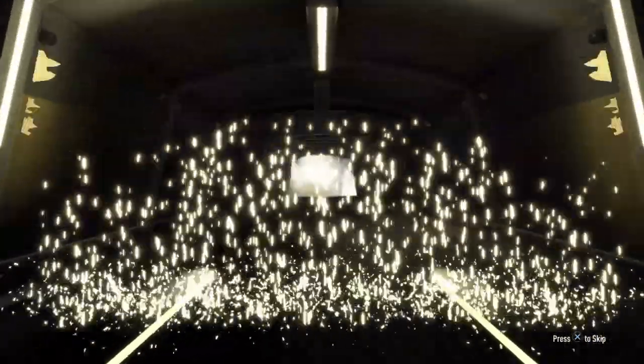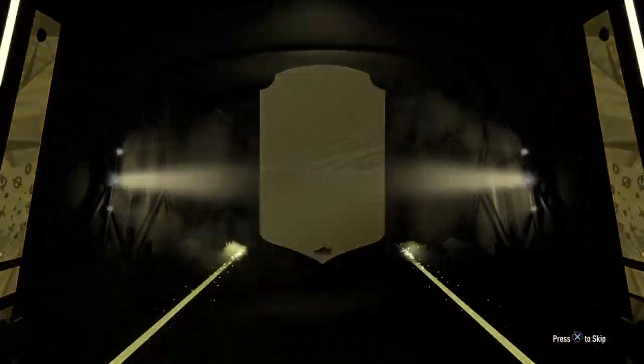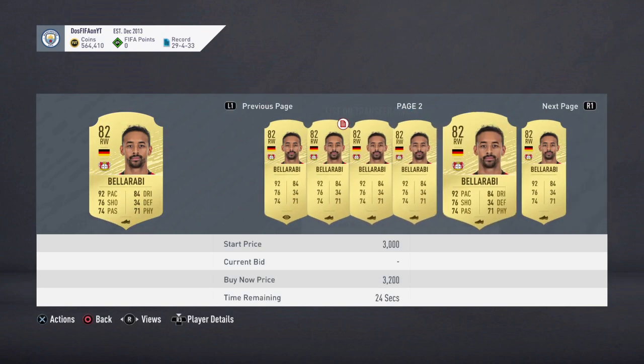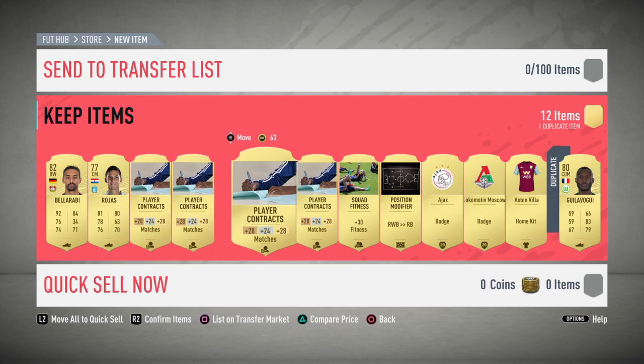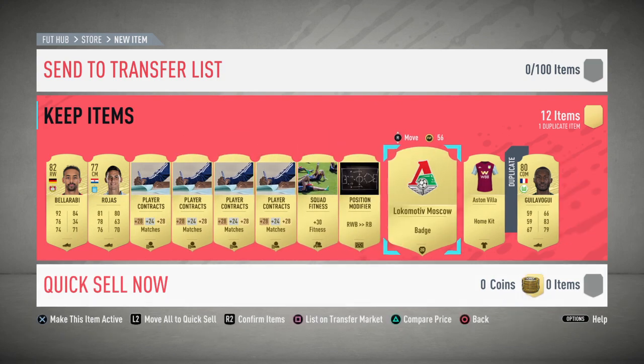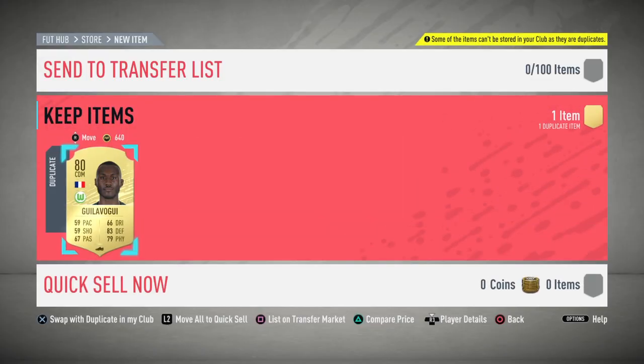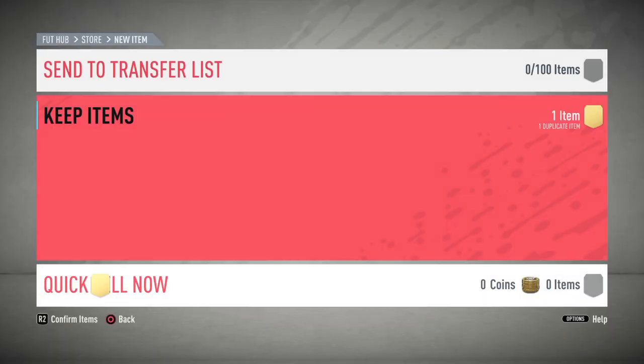We don't get a board or a walkout but maybe we can get something sick. We get Bella Robbie — does he go for anything? Yeah, he's an 82, that's not bad. I literally completed that for like nothing. I'll discard these and send these guys to the club. Gulavagi — yeah, alright.